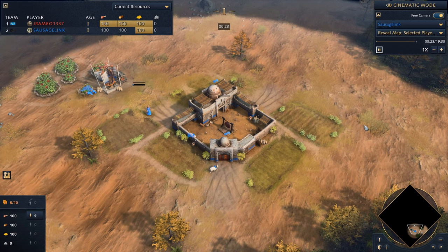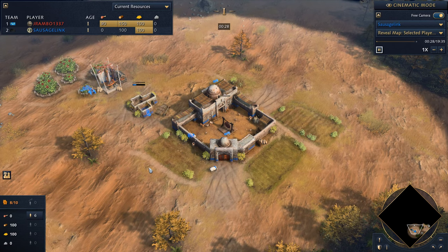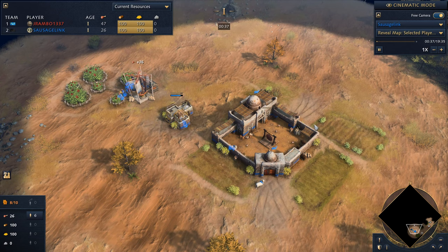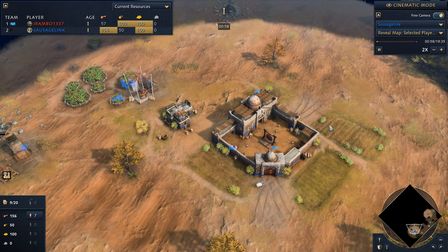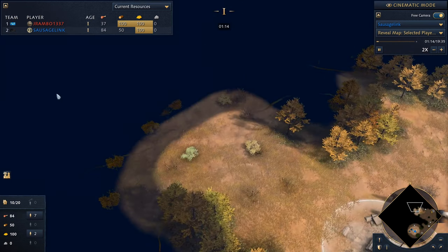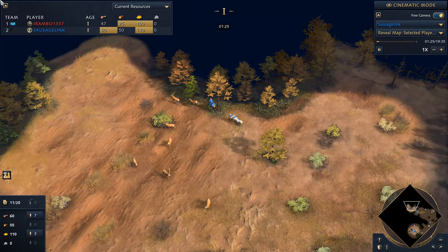I really like this matchup. When I saw Dry Arabia come up I hesitated to choose Abbasid — I'd previously had a pretty bad experience on Dry Arabia playing as the Abbasid, basically my spawn had no safe second town center spots. But at the last minute I decided to stick with it, and I was happy because I was up against French, so really it was my opponent's choice that ended up working out really well.